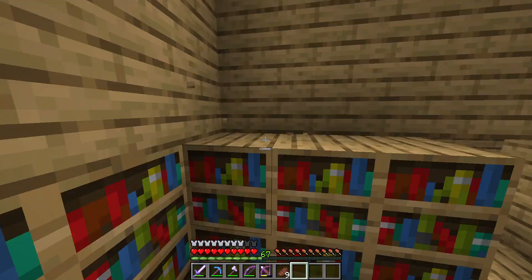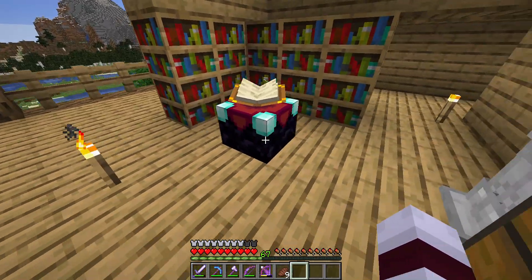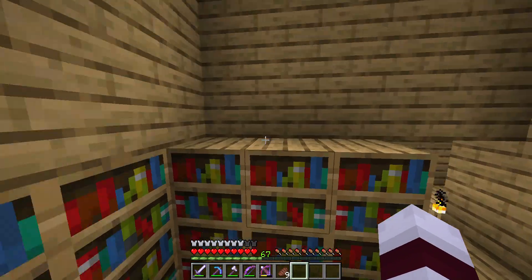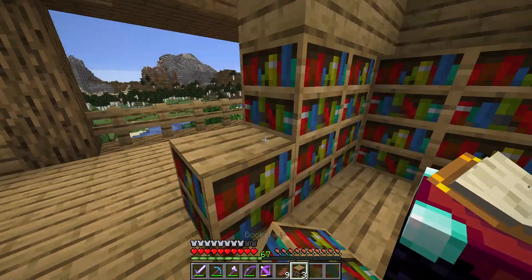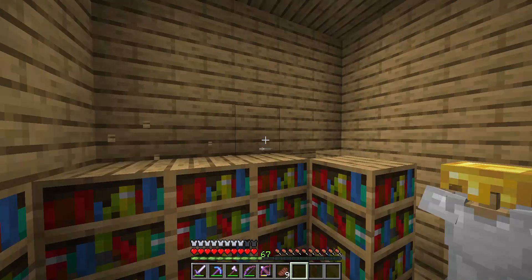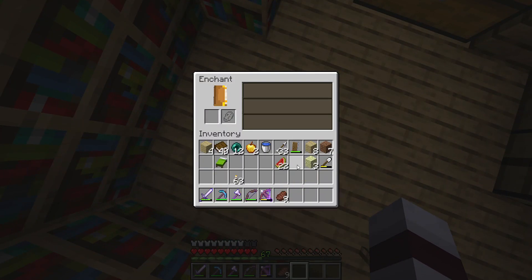I actually learned this from Hypixel Skyblock. I had a three-by-three arrangement on every single side surrounding the table, but it wouldn't give me high enough enchantments. Turns out the third level of bookshelves doesn't count — it doesn't contribute. So yeah, that was annoying.